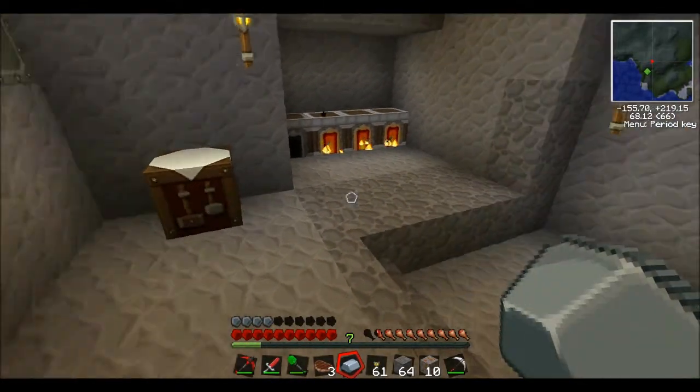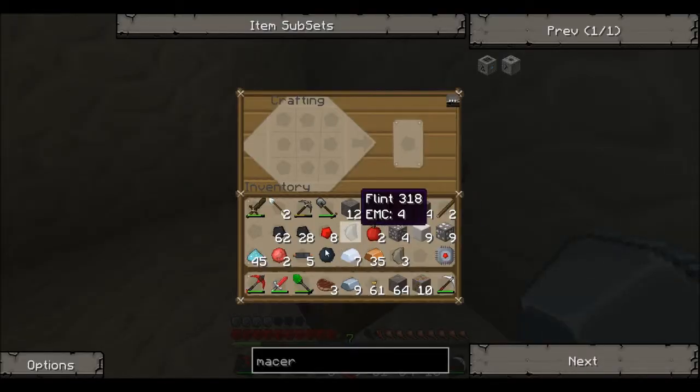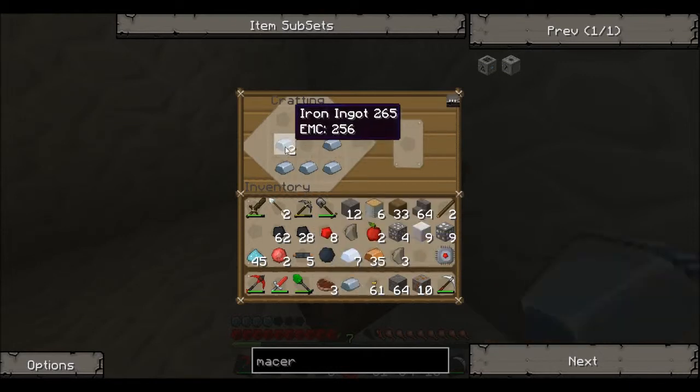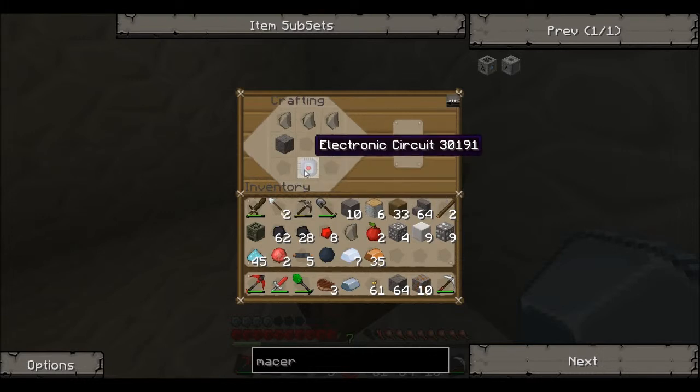And I need a machine block, which is more iron, isn't it? There we go — machine block. And I can put that there. So it's electronic circuit and machine block. And, cobblestone, wasn't it? No — I didn't just do that, did I?